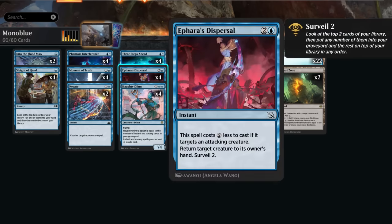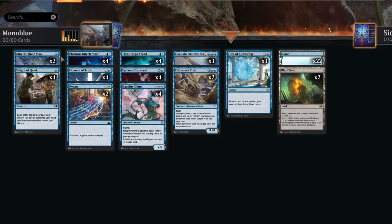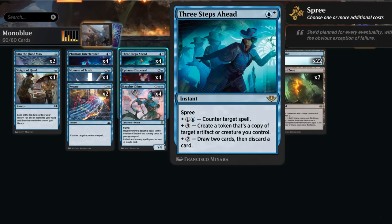To help out against aggro we do need a few bounce spells, playing two copies of Into the Flood Maw, which can occasionally gift a tapped fish token to the opponent to bounce an opposing non-creature permanent — so it can maybe interact with artifacts and enchantments. We cannot bounce our own creatures with Into the Flood Maw, so it's not a way to protect our own threats. Instead I'm playing four copies of Aphara's Dispersal, which is a bit more expensive if we want to target our own creatures or a creature that's not attacking, but the upside is we also get to surveil two.